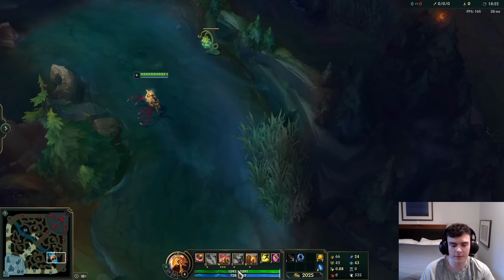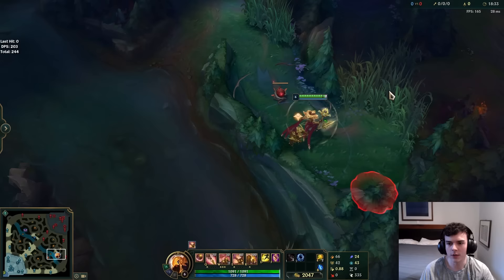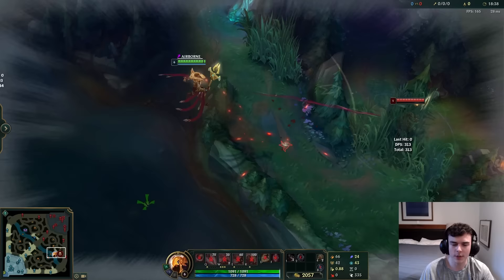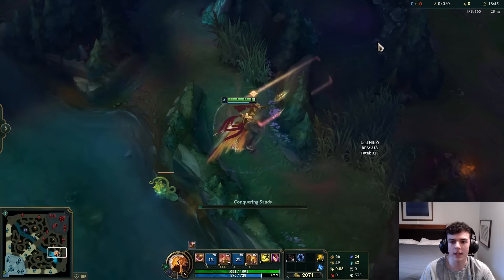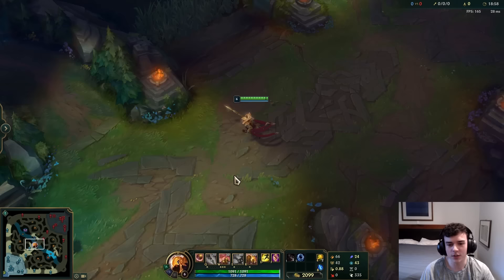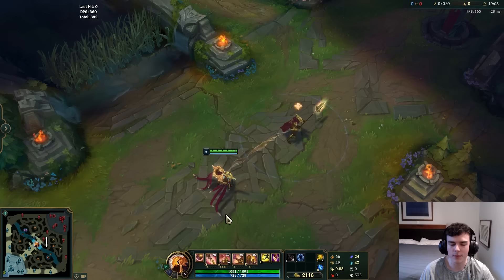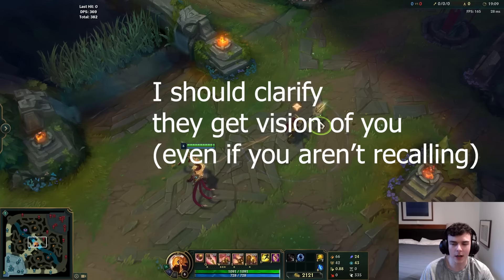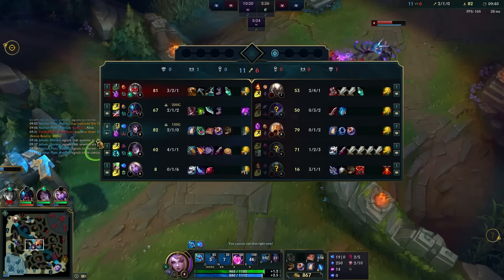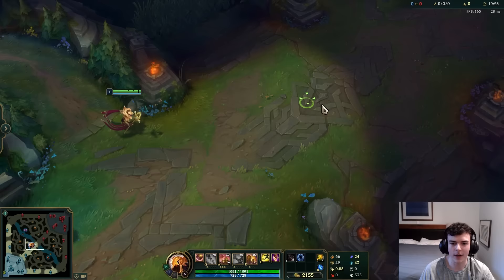Some general tips and tricks: you can dash over walls with E, and your sand soldier provides a bit of vision so you can use it to check bushes and areas. You can dash over multiple walls with W-E-Q. One important thing many guides don't mention: when your opponents have vision of your sand soldier, they'll see you recalling even through the fog of war. Always back out far enough that you're out of range of your soldier so it times out fully before recalling — you'll see a little tether disappear when you're out of range. Be really careful of that.